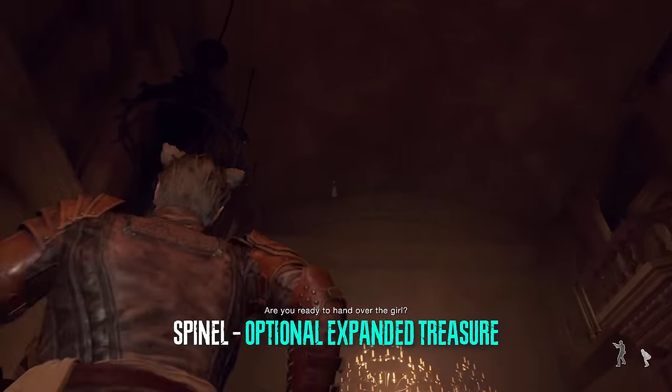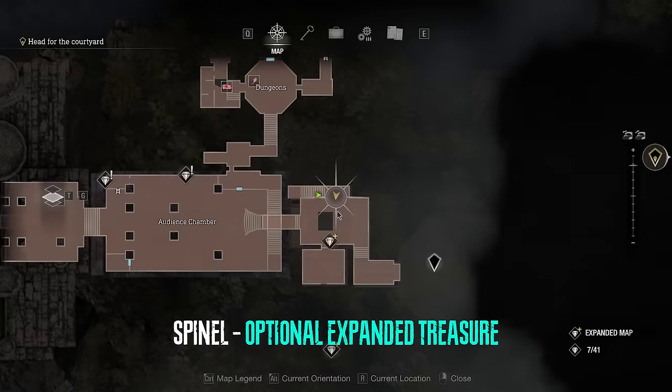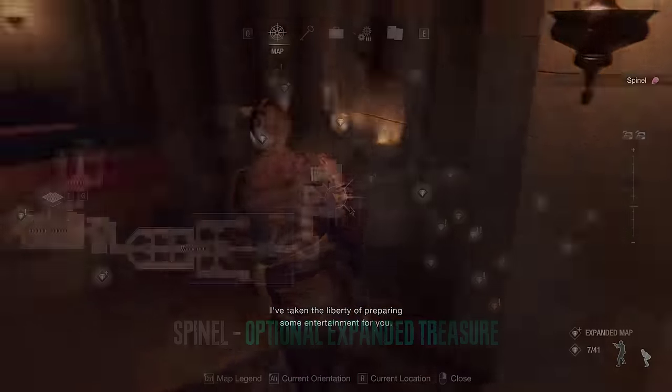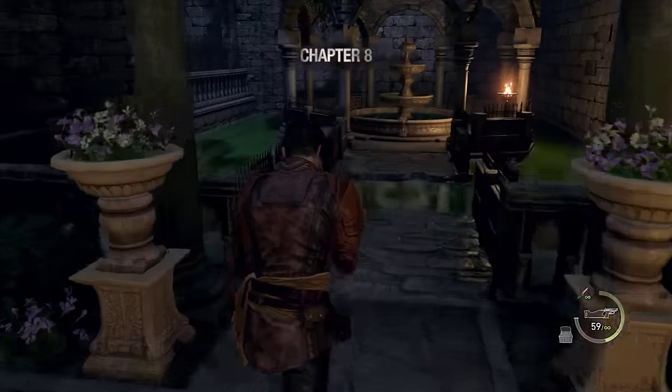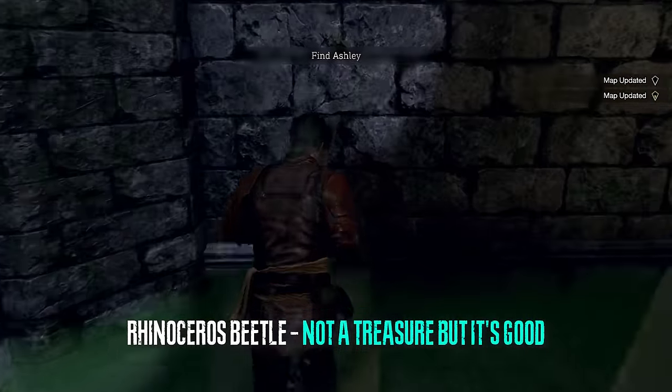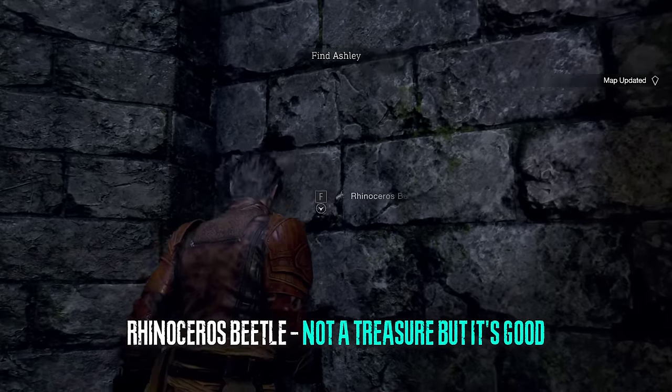Right after that we can get an expanded treasure DLC which is entirely optional but it is a spinel. In chapter eight you can acquire a rhinoceros beetle — this is not a treasure but you can still sell it; it's just a bonus thing to do.